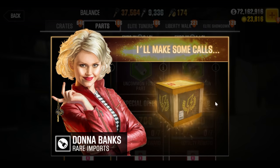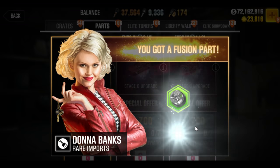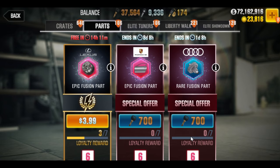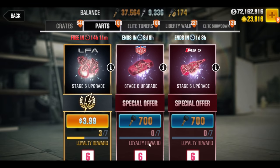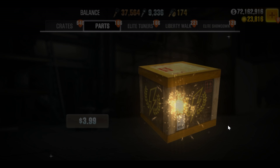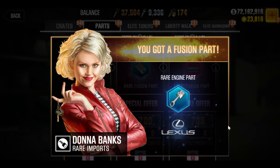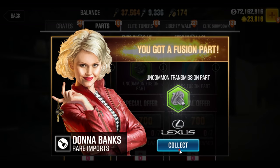We might get lucky and reach it before the loyalty pull. Making some calls, Donna. The crates are giving out cheap green fusions I have nowhere to put — please call the right dealer. Then the next crate: this one's a little better, and there's your seventh stage six. No duplicates. Yes, we have them all.